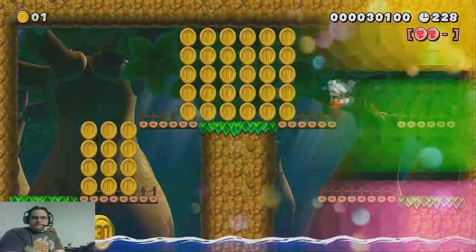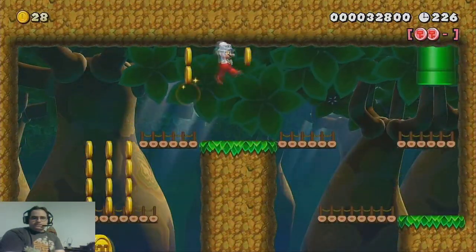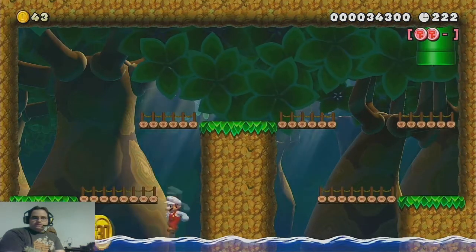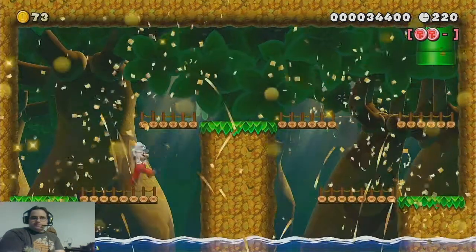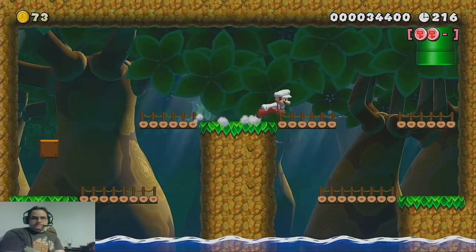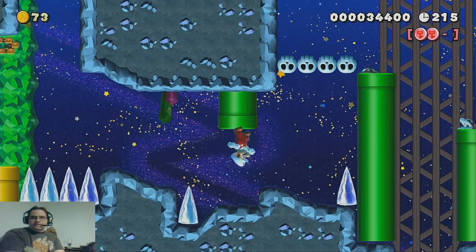If you recall, earlier I said I changed this to jungle theme and thus added the water at the bottom of the level. Imagine how hard this 30 coin would have been without the water — you almost would actually require Yoshi to go get it. It would be incredibly hard otherwise to snag that 30 coin and get out alive.